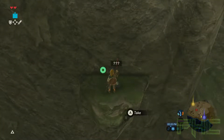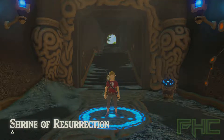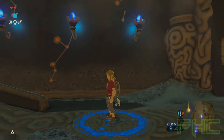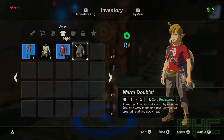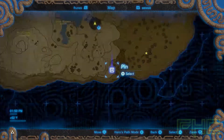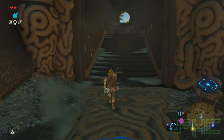Hey everybody, Frontier Hypercrits again. Got another episode of the Breath of the Wild Master Mode playthrough. We just got our warm doublet so that way we can go into the snow. And for this episode, we're going to come down to this shrine, we're going to get this spirit orb, we're going to kick some butt. So, let's go do that.